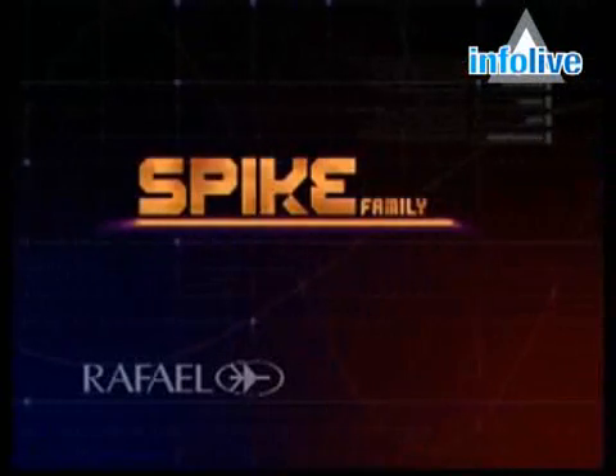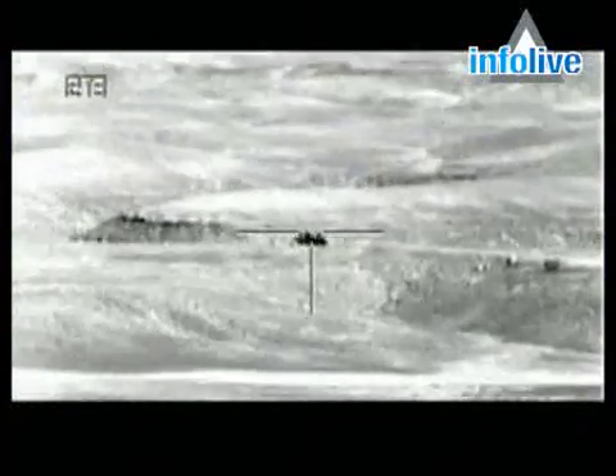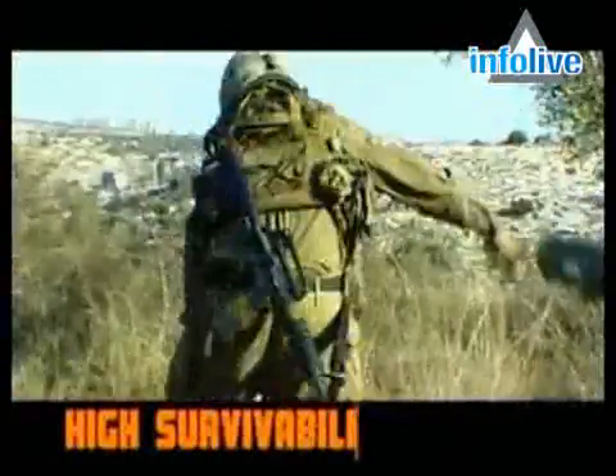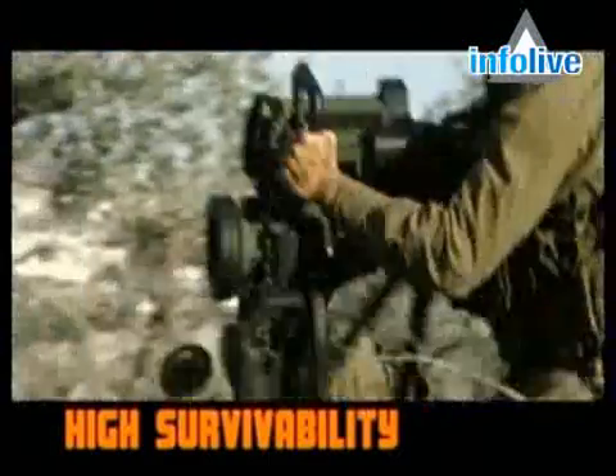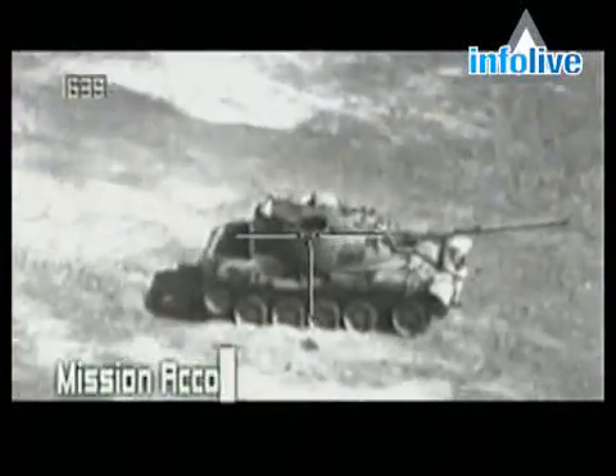Fire and Forget is the basic mode of operation for all of the Spike missiles, enabling the gunner to lock on target, launch the missile and then reposition, while remaining undercover for high survivability.